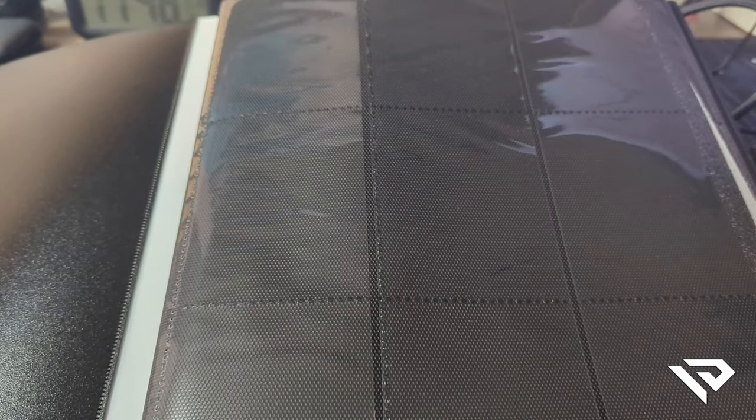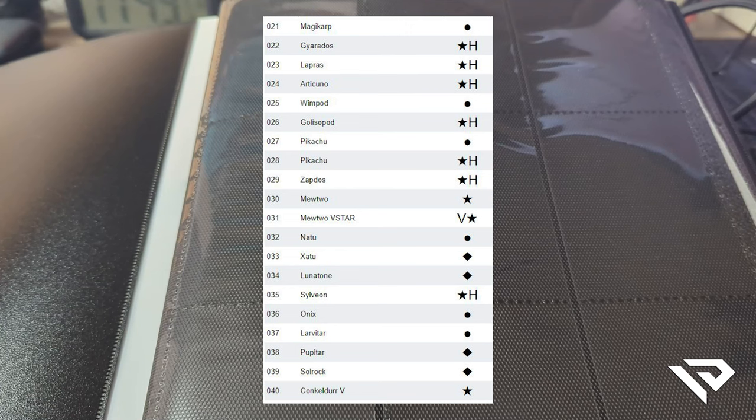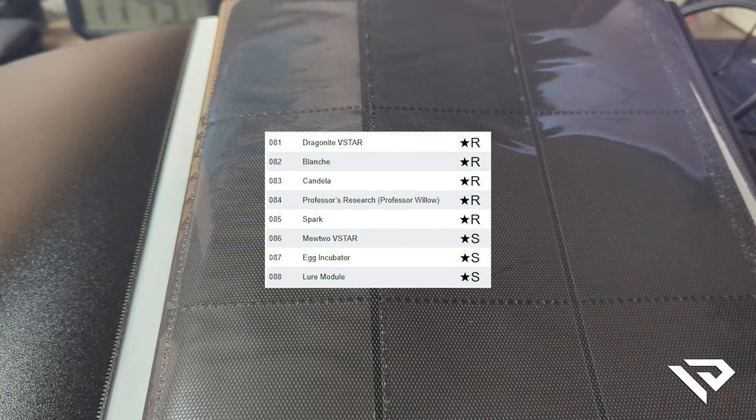Hi, this is the first video of my journey hoping to get 100% of the Pokémon GO TCG set. In the list there are 78 cards, but there are 10 secret rares, so that's 88 in total. But if we consider the reverse holos, there are 145 cards in total. Hopefully we can get everything.